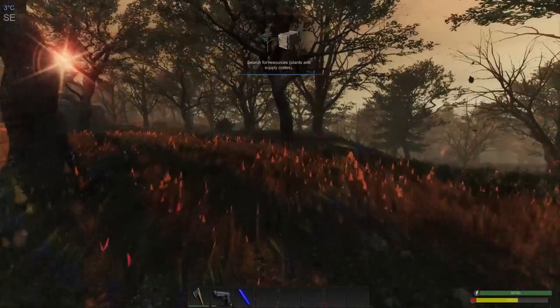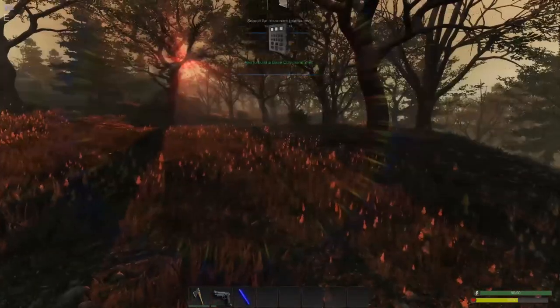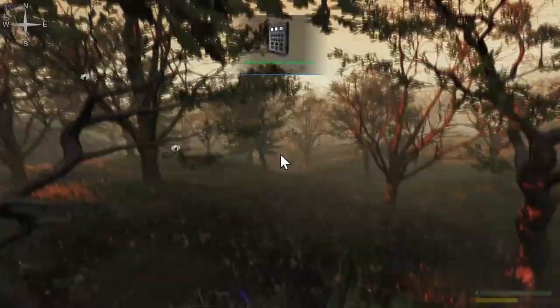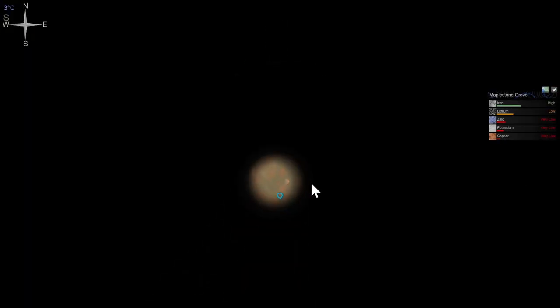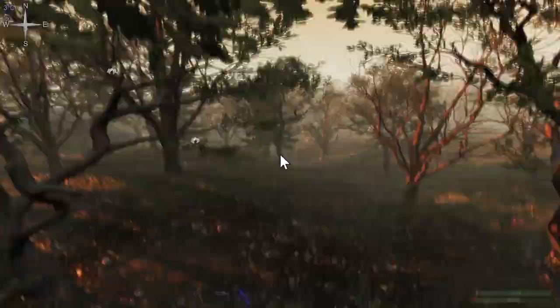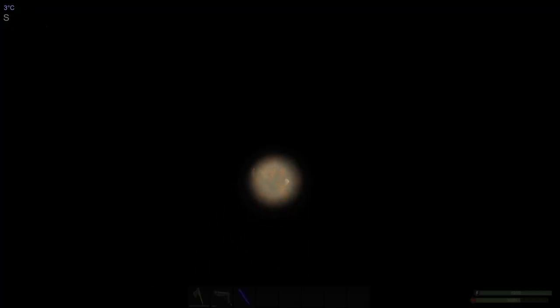We're looking for resources. Let's take a look at the map — we don't see much of anything yet. It does show on the side now, which is cool. Maple Stone Grove — it's got high iron, low lithium, very low zinc, potassium, and copper.